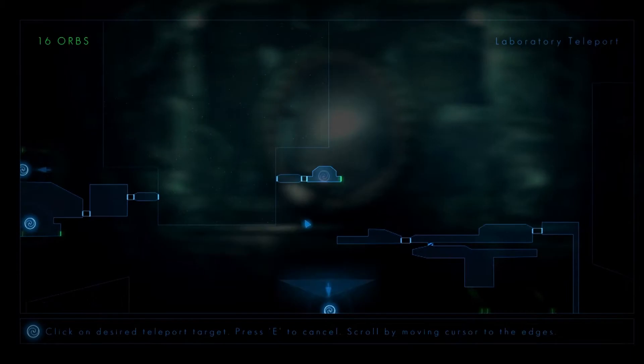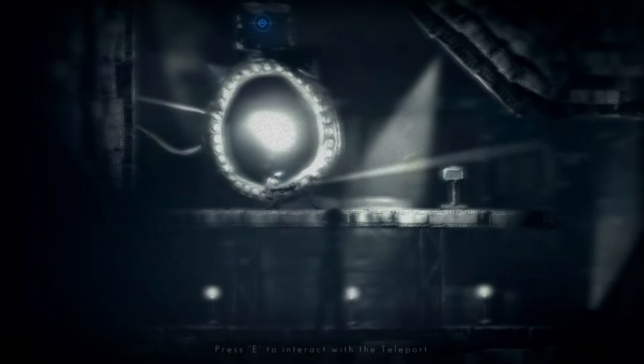Alright, so we have a teleporter here, which means that now I can go to any other teleporter I've already discovered and activated, and I can quickly travel about the station.